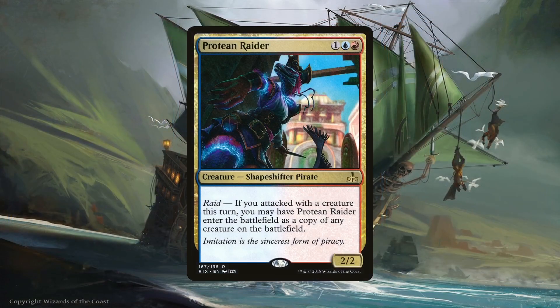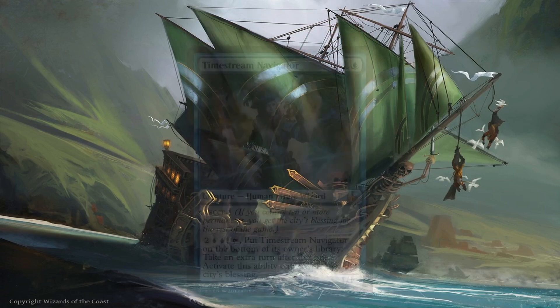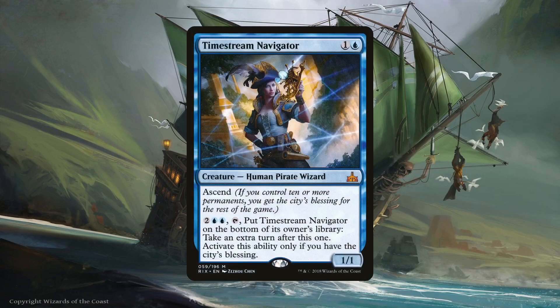Protean Raider is perhaps the most versatile pirate in the deck since it's a pirate clone. Unfortunately when it copies a creature it's no longer a pirate, but that's fine if the clone is really good — and it won't matter if we have Arcane Adaptation or Xenograft on the battlefield. The final pirate in the deck is Timestream Navigator. Another way to get the city's blessing, we can take an extra turn when we do. Unfortunately we have to bottom-deck Timestream Navigator as part of its activation cost, but it's still a great tradeoff since we're getting an extra turn. Being a pirate means we also get all the benefits from the rest of the tribal effects in the deck.